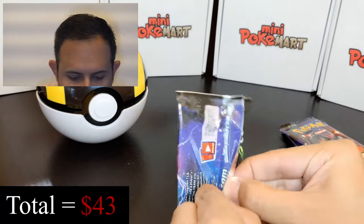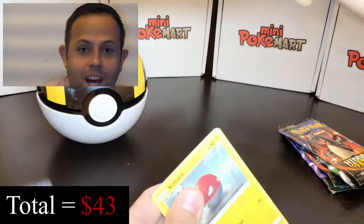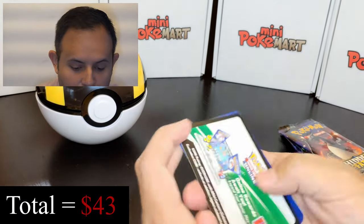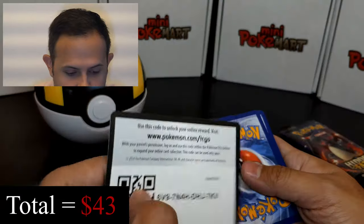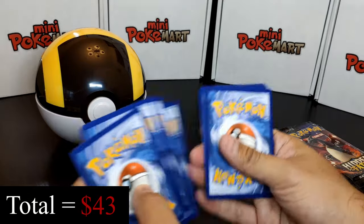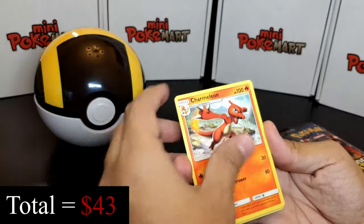Mewtwo is the best Pokémon out there — that's my favorite Pokémon of all time and I collect Mewtwo cards. Let me know in the comment section what your favorite Pokémon of all time is. Here's the code card for everyone. From the next pack: Water Energy, Charmeleon, Jynx, Graveler, Voltorb, Geodude, a beautiful Eevee, Clefairy, Caterpie.